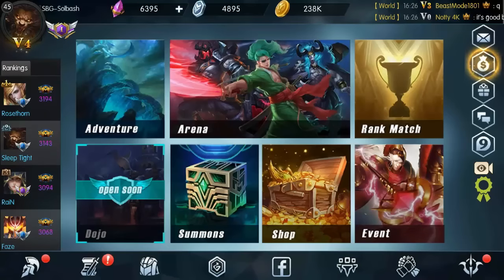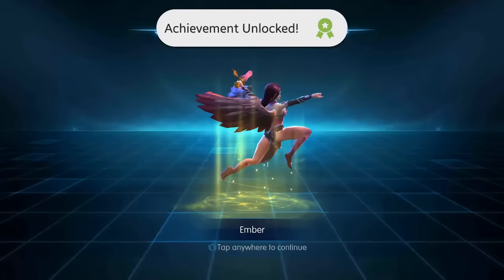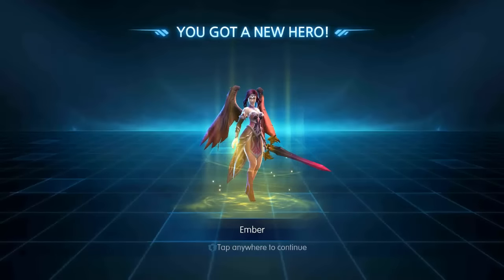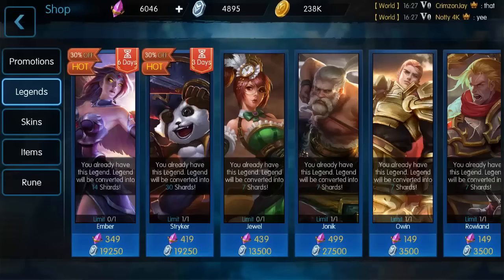What is up guys, it's Soul Bash, we are back again with some more Mobile Legends and it is time to buy another legend. Next on the list, looks like it's Ember. We're gonna go with Ember - she's on sale right now for 349, so while it's on sale might as well go ahead and buy her. We purchased Ember, and they did add some new features through Google Play. We got a new legend so let's go check her out.